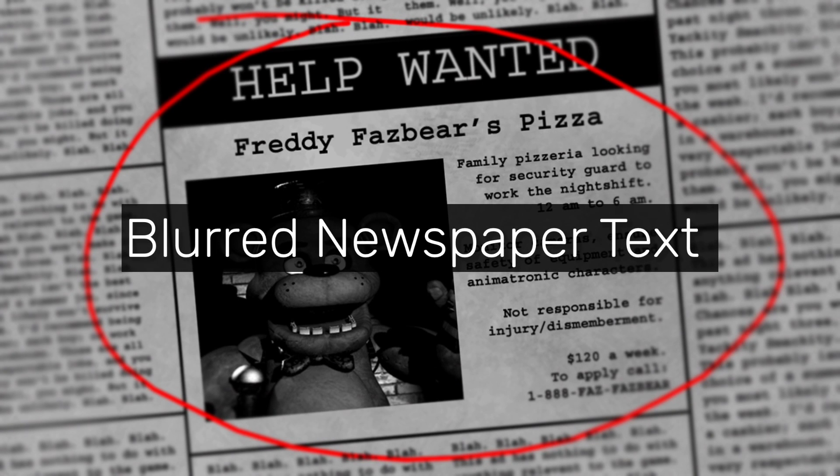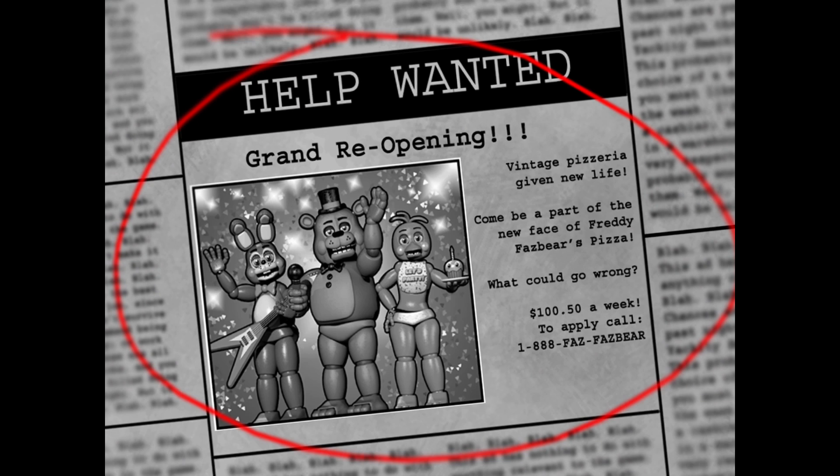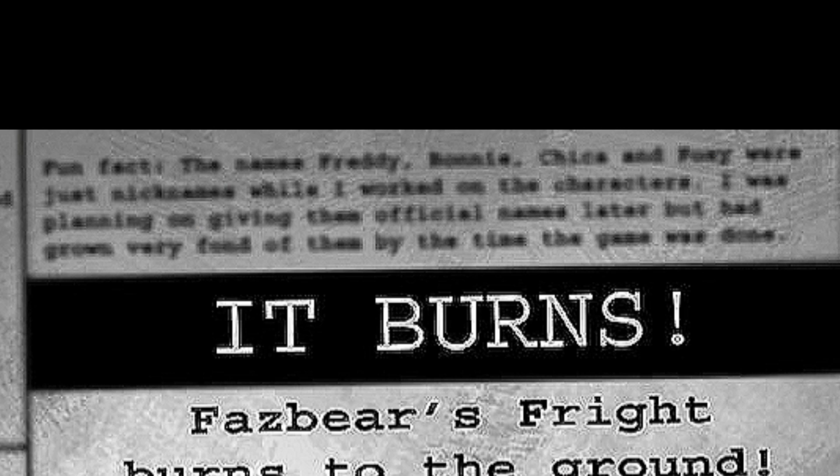"Blurred Newspaper Text" refers to how most of the newspapers in the game have blurred text on the outside of the main circled topic. The blurred text is actually random facts that Scott wrote — some are real facts, such as that the characters' names were placeholders, but a lot of it is just jokes.